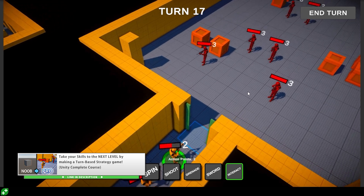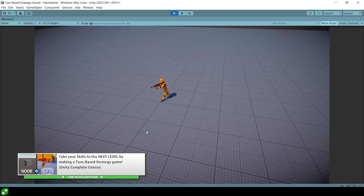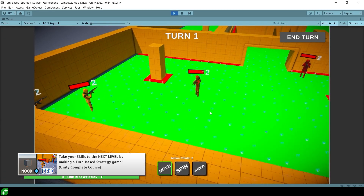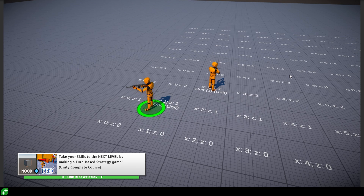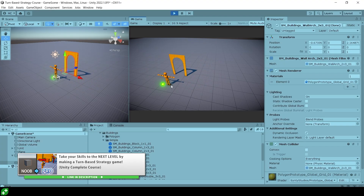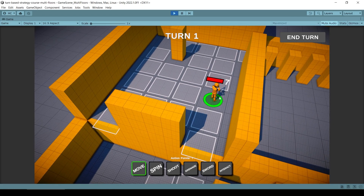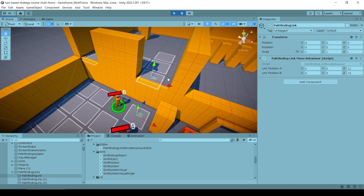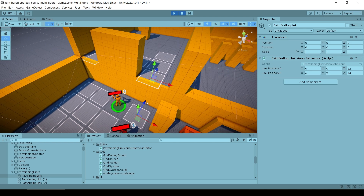With all that we're going to have another really awesome feature added to this already awesome turn-based strategy game. And thanks to how all the code in the course is written in a nice clean way, this is going to be a super easy addition. Just like the hex expansion, we don't need to touch the AI, the visuals, the unit action system, or anything like that, because all the code is really clean with as few dependencies as possible.